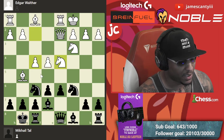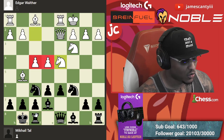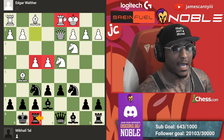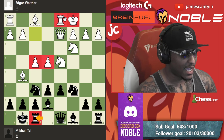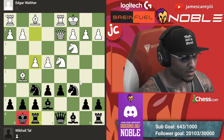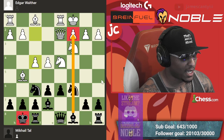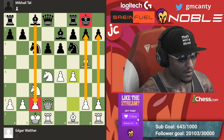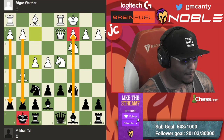f4. Plans are very simple when you castle on opposite sides of the board — whoever gets to the king first is going to win the game, 100%. Castle on opposite sides: I'm about to mate you, you're about to do the same to me. Whoever gets there first wins the game.